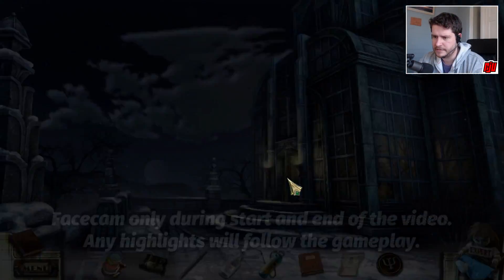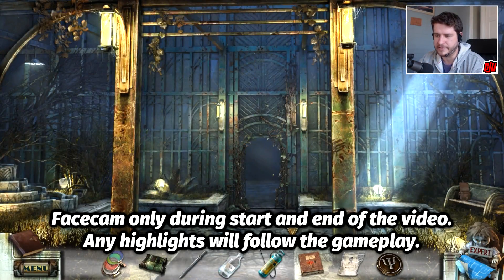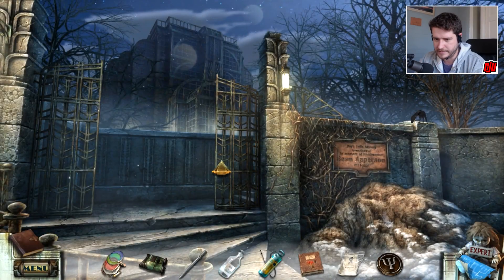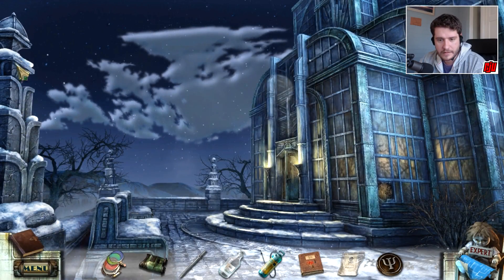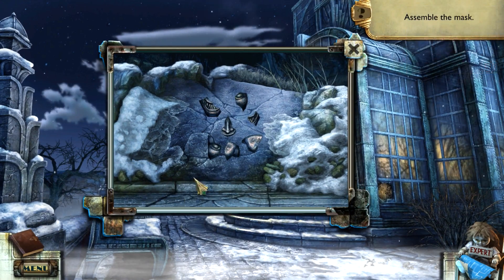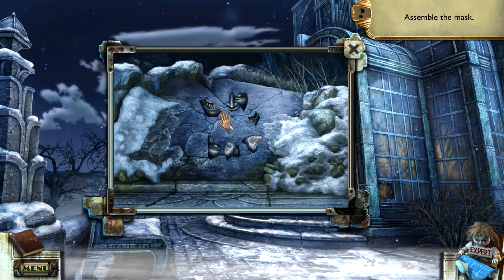The cliffside? Well, it said by the greenhouse, not in the greenhouse, so we're probably either on this screen or... probably this screen somewhere. What are we doing here? There you go! Assemble the mask. Will do.